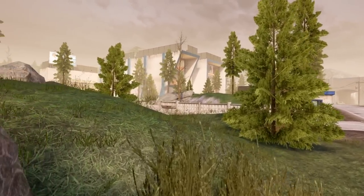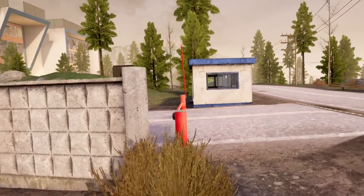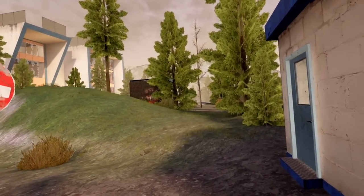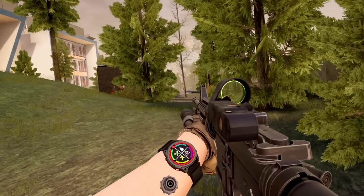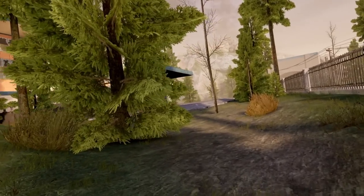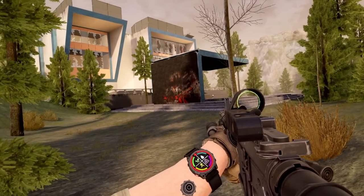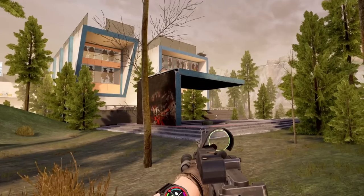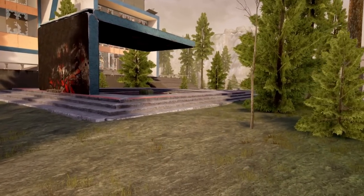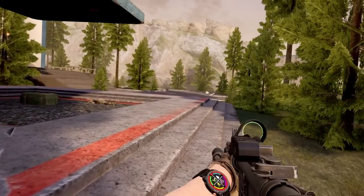Oh, there's someone running down there. That looks like a player. Oh it is — run, run, run. Ignore the scav. There he is, look at him booking it. I'll just put one in his thorax. He's alive. I got the whole army on him — get him boys! Did y'all get him? Oh, they got him. Now I gotta kill y'all. I think that one well-placed shot got him.